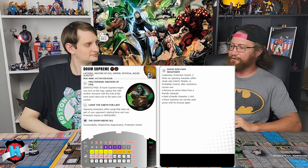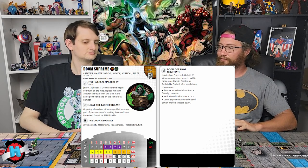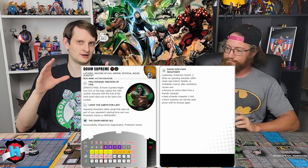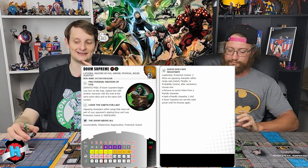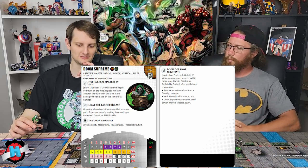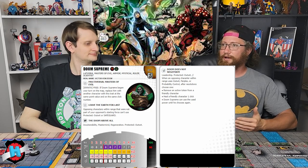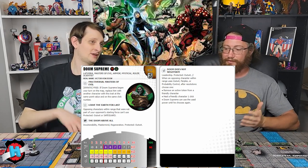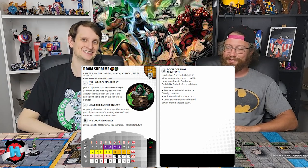Swap into Doom Supreme bottom dial for some Mastermind, Regen rolls to heal back up, anything like that. He also has a trait: opposing characters within range (six squares) that were not part of your opponent's starting force can't use Protected Outwit or Safeguard on any specific power. In the right hands and right setup, Doom can be just invaluable. If my opponent has a lot of Outwit, Perplex, or Perplex bombs, I run up to them and it's like — are you sure you want to do that? I'm going to pull all the actions off my team.